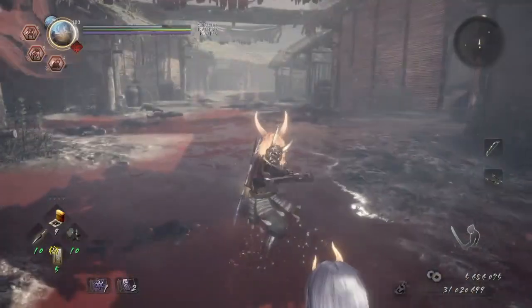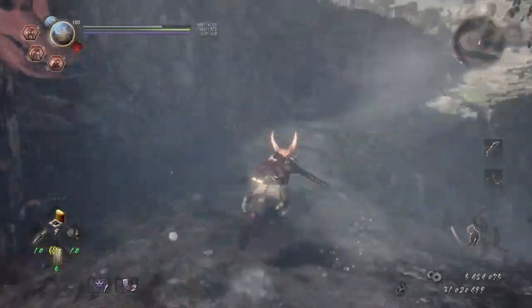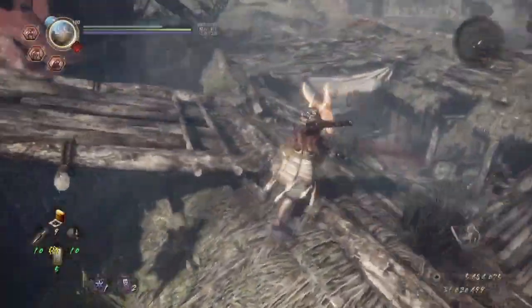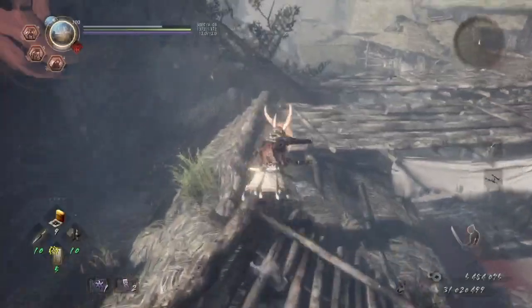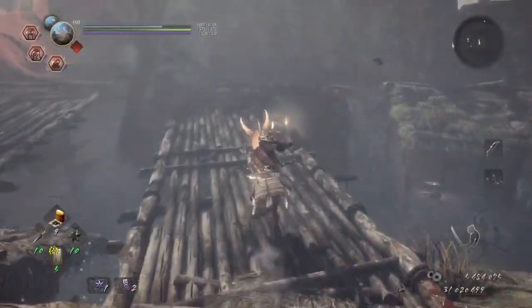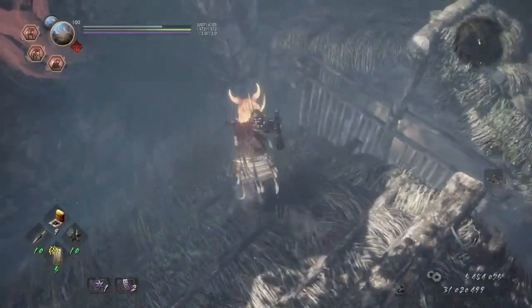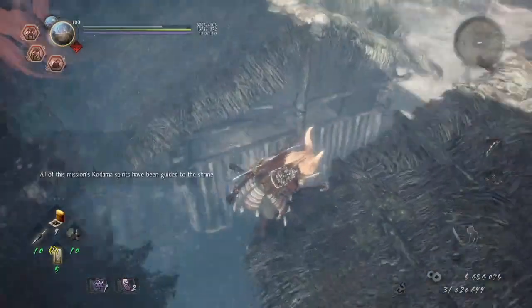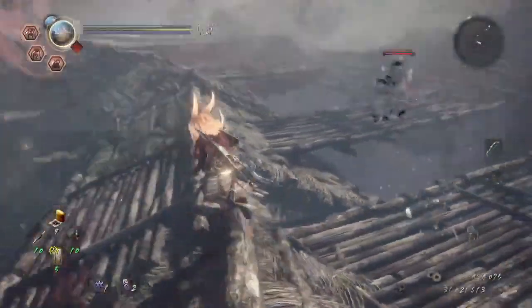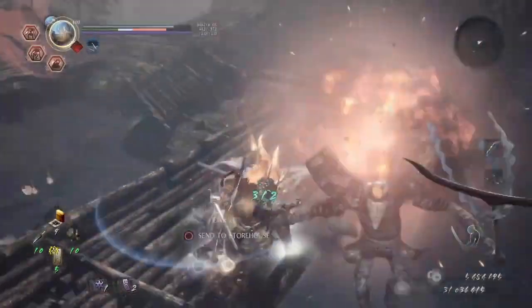We're still in the same shack area, but instead of going left where I found that path that led to the Kodama, we're actually gonna go this way instead, right over here, so we can get on the rooftops. I don't remember us being here before. At least I think this is the right path. There it is! It's on top of one of the roofs, on the rooftops. Might as well just deal with this guy while we're here — let's take him down a little bit.